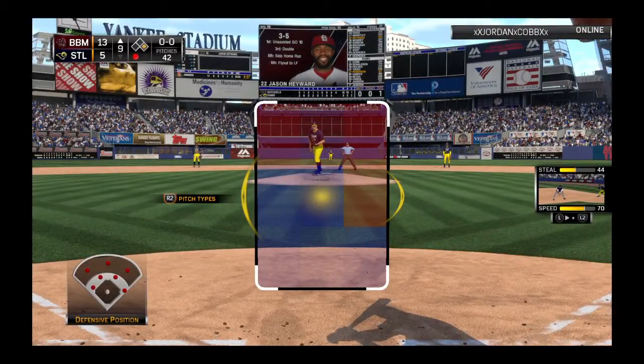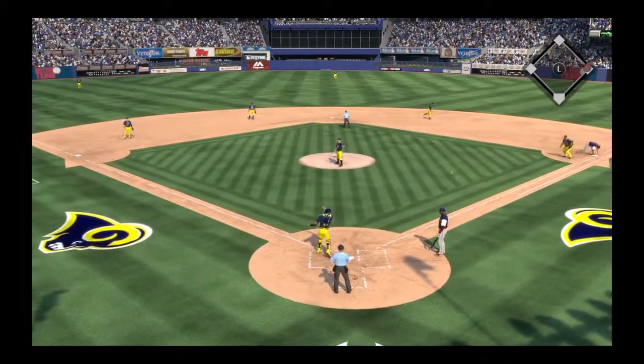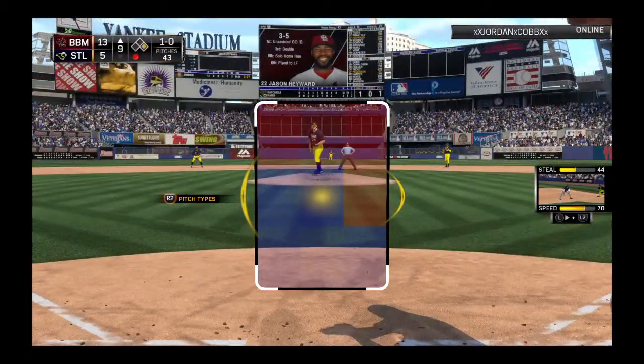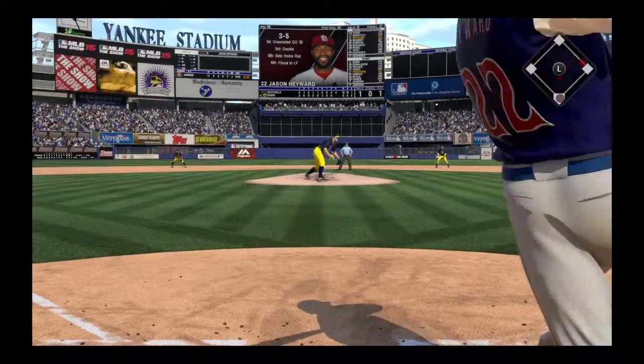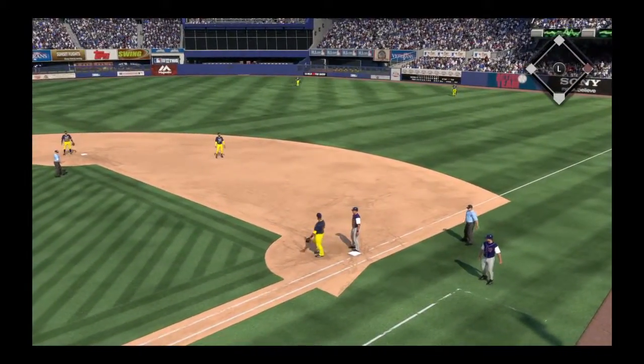Jason Hayward will dig in needing to come up with a three-bagger to complete the cycle. Pitch out — nothing doing. The 1-0. This is hit hard towards second, and it's hauled in by the second baseman.